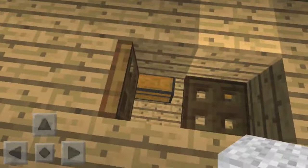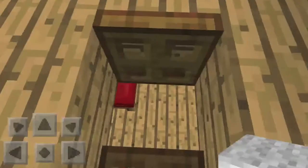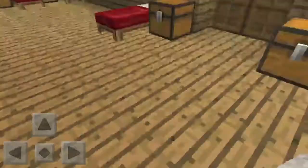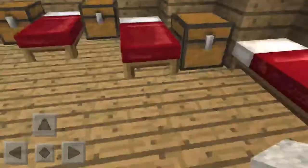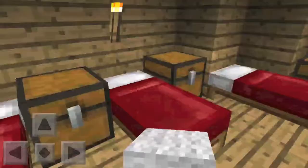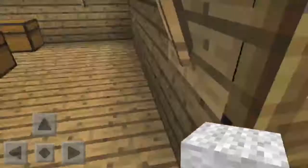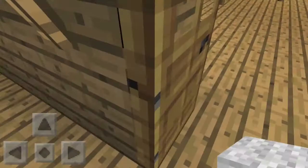Now let's go to the low class members' area. They had to sleep under the ship. This is how their area looked — it would be really large and would have a lot of people. Just like the higher class people, they would have chests, but these were for lower class crew members and soldiers.